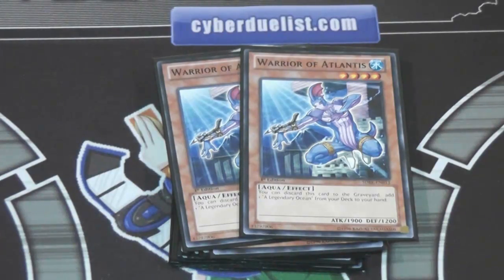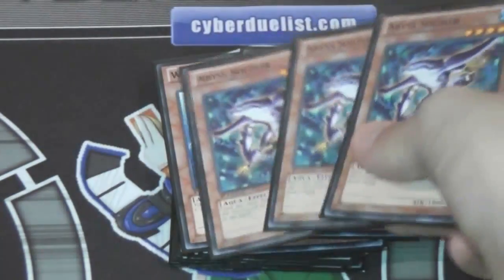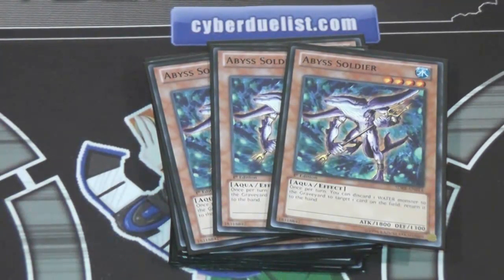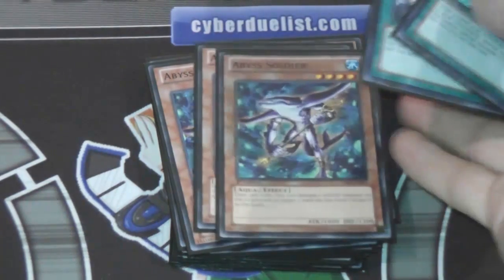Three Abyss Soldiers. It's a really nice card — it works using the Atlanteans' discard abilities. So you can discard the Atlanteans and activate Abyss Soldier's ability, which is really nice. And it has a pretty good attack, and being a four-star, that's really nice as well. You might hear my stomach growl — I'm hungry during this video.